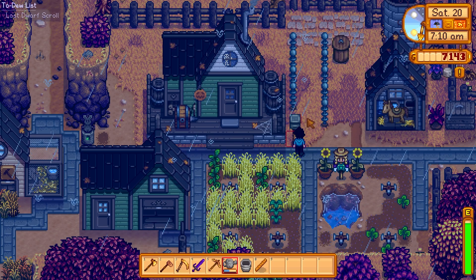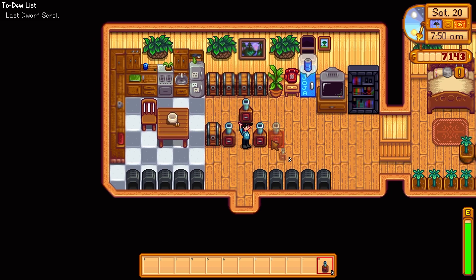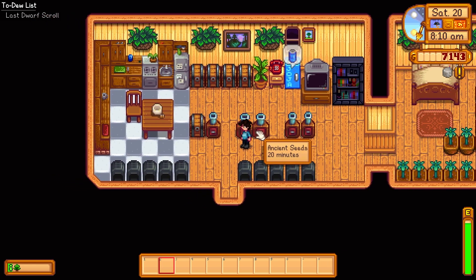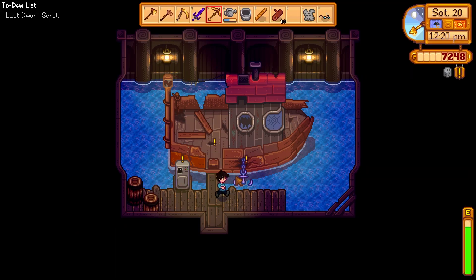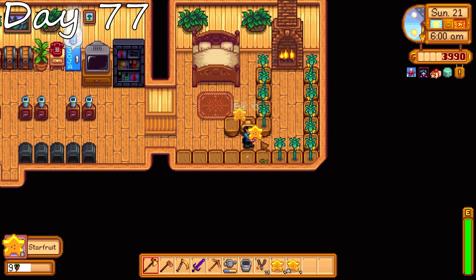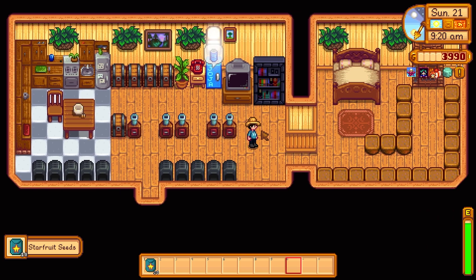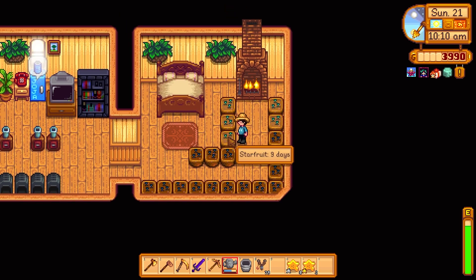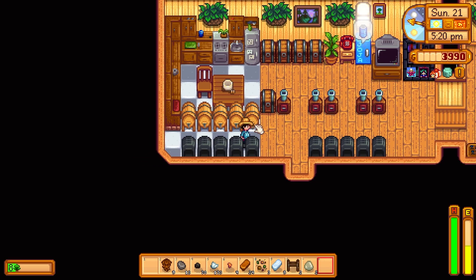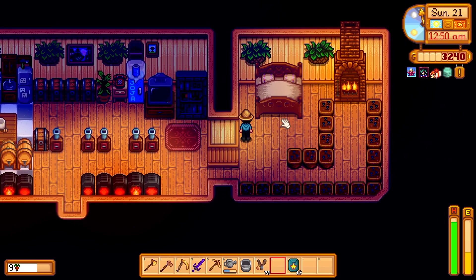Day 76: Willy wants to show us something so we'll visit him soon. We pick up all our wheat, make a couple seed makers and place them strategically so we can walk between them to access our chests and the phone. We put our five ancient fruits in to make more seeds. We stop to see what we need to get the ship to Ginger Island and sell some stuff to Marlin for money. Day 77: our star fruits are finally ready, we get those made up, then make more seeds to refill the planters and water them. Our oak resins are finally ready so we make five kegs and some star fruit wine. Another beer for Shane — are we getting ever closer to marriage? I think so. We call it a night.